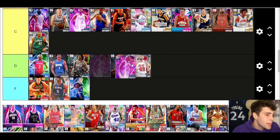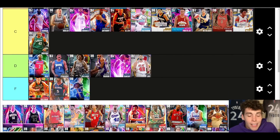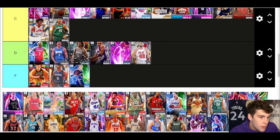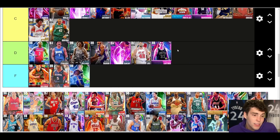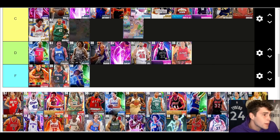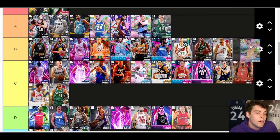Pascal Siakam, Spicy P — D tier. His release is not good and I'm not trying to slander him, it just isn't. Hansborough — C tier, I don't love him. Christian Laettner — D tier. I thought his release would be okay but it's not what I thought it would be. Blake Griffin — D tier as well, not great in MyTeam.